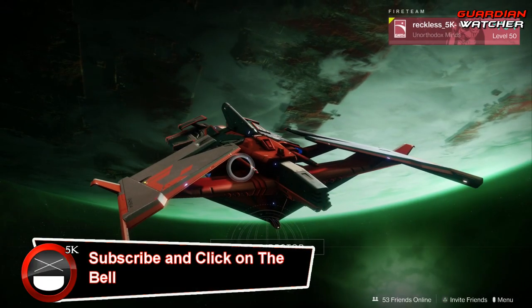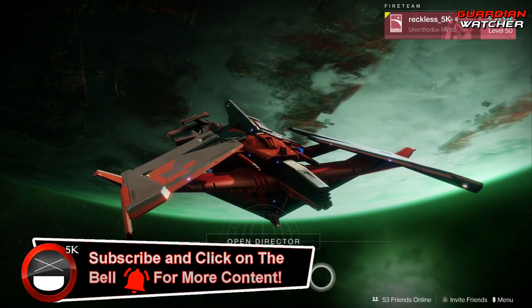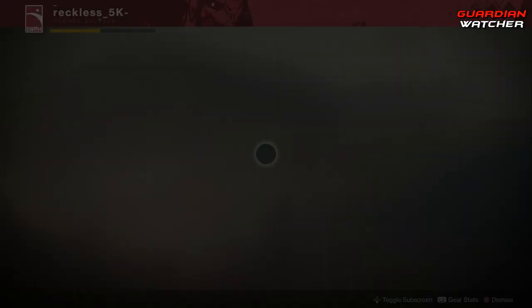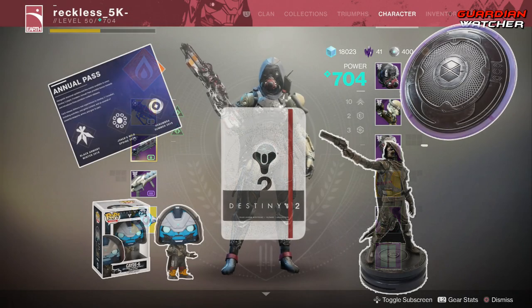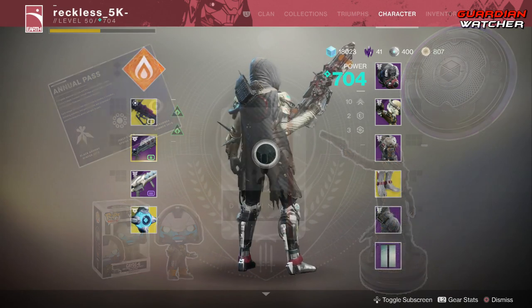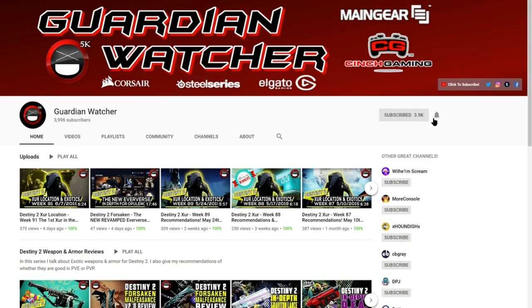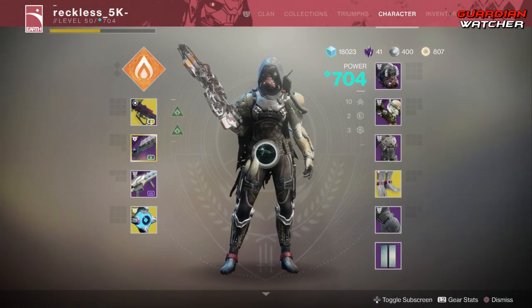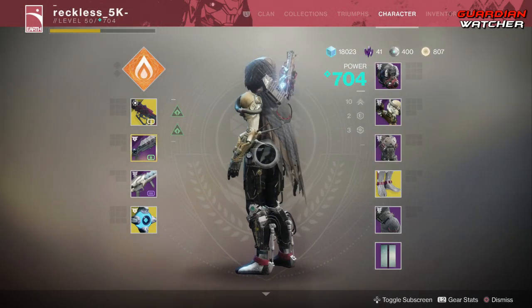What's up guys, Reckless here, welcome to Guardian Watcher. The Iron Banner is back for the Season of Opulence and it is the weekly reset. Before we get into the video, if you haven't already entered the Destiny 2 Forsaken giveaway for June 2019, go ahead and sub to the channel, turn on notifications, follow me on Twitter, and let me know what types of videos you want to see. A link to the giveaway will be in the description box below.